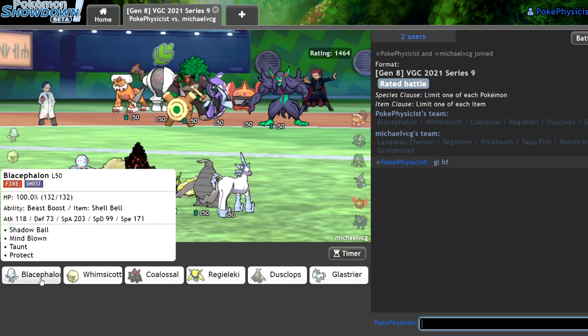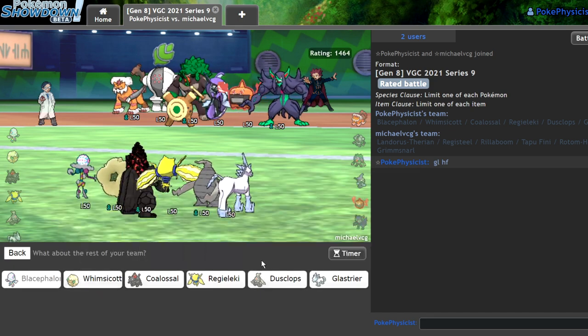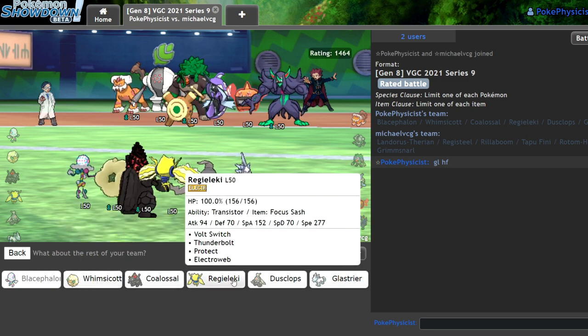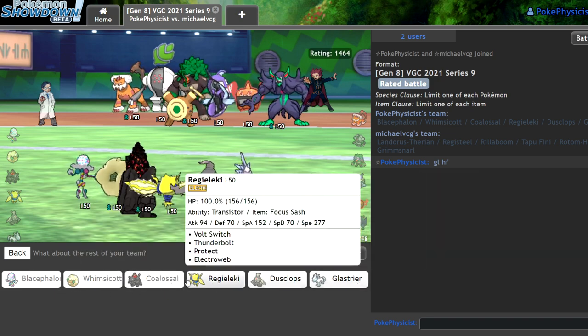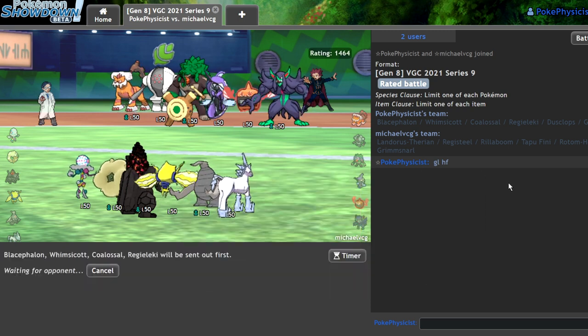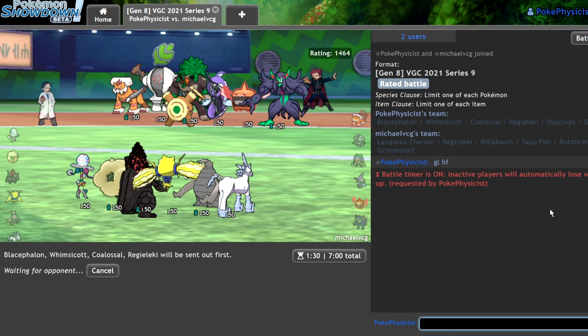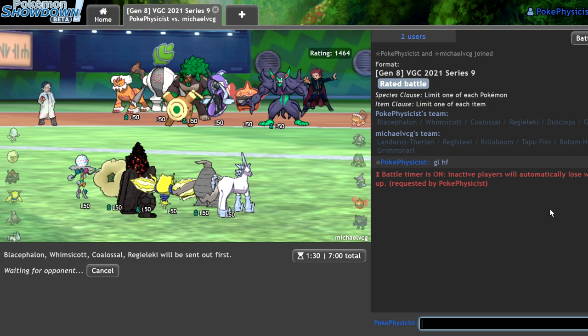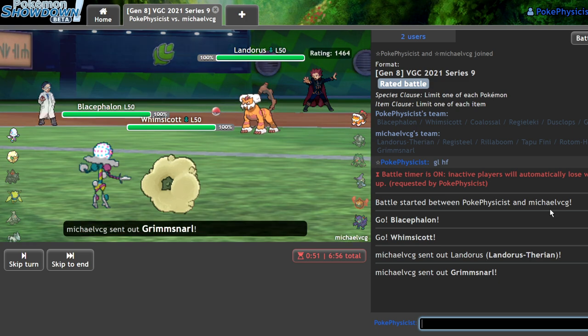I can lead off like this. I'm just going to bring Regieleki. I mean I have the option of doing the Ring Target stuff — I could Switcheroo a Ring Target onto the Landorus. In one of the practice games I actually managed to get that on a read — reading the Landorus coming in before they even revealed it, which was really cool. They have Grimmsnarl. I'm going to assume they're just going to set up a Light Screen and Max Airstream. What I could do — I'm going to Ring Target right away and Taunt the Grimmsnarl.